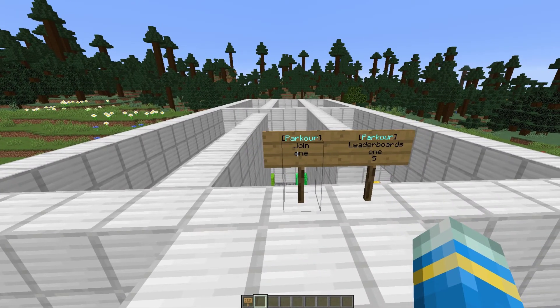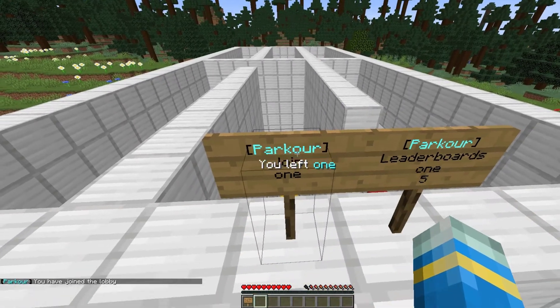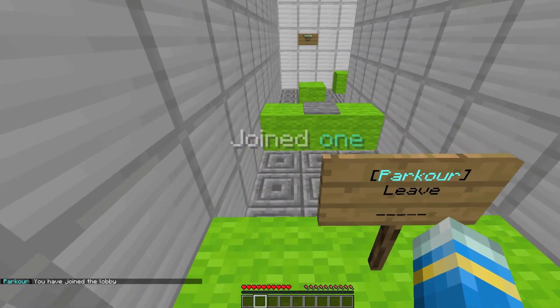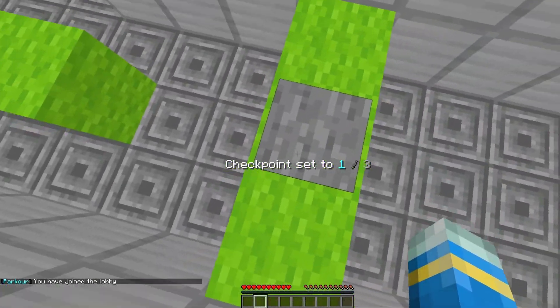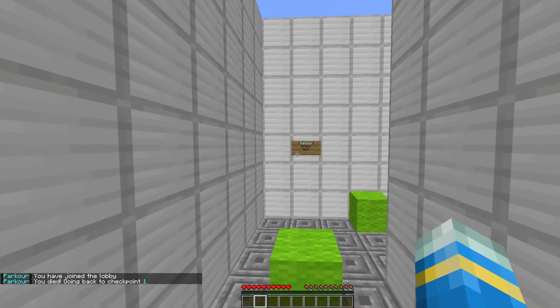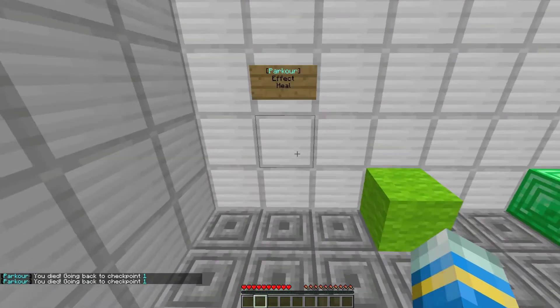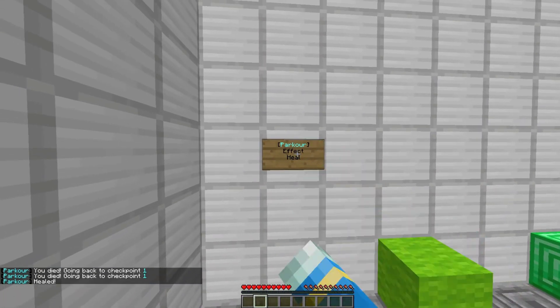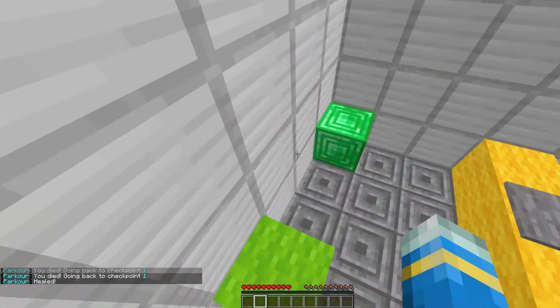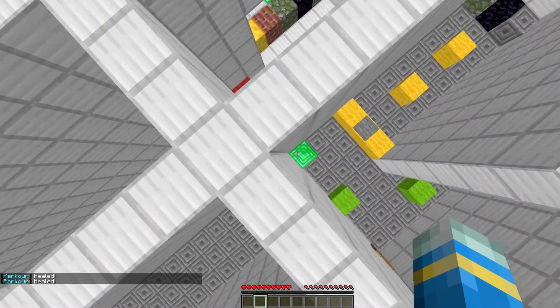First of all we're going to right click the join sign to join the game, and if we change our minds we could hit the leave sign to leave. The first thing is these checkpoints — you need to complete all of them to complete the map. If you hit this stone block you will die and go back to either the start or the last checkpoint you're at. There are also signs where you can give a player a certain effect such as healing or damage.